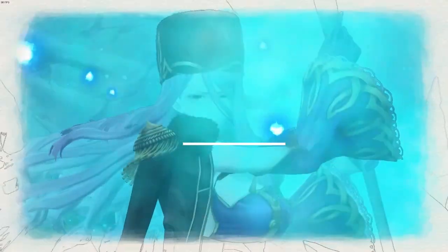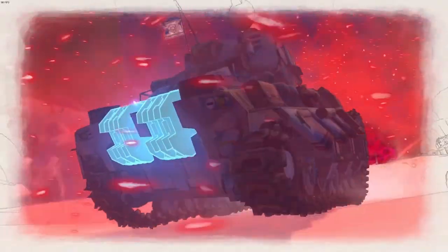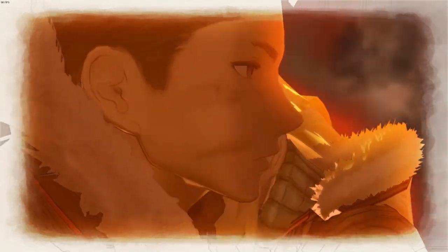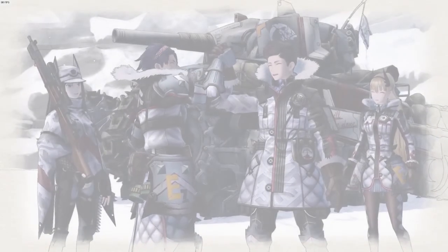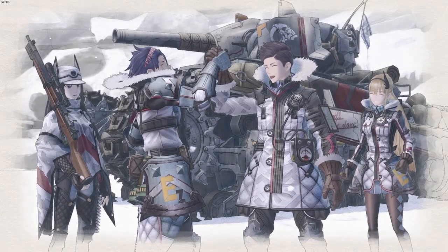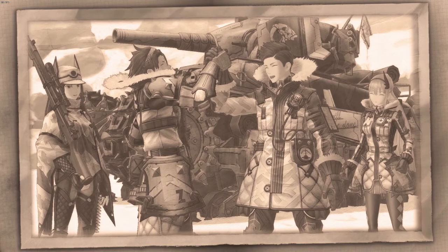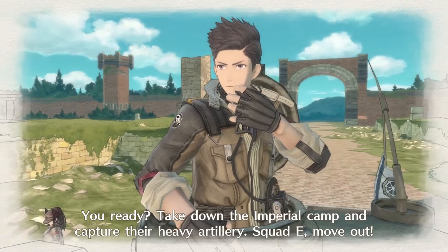Valkyria Chronicles 4 takes place at the same time as the original, so it's not exactly a direct sequel. You follow the story of a Federation Army Elite Ranger Corps squad designated Squad E. The game is told through chapters in a storybook style where cutscenes, events, and battles are all highlighted on every page as if the story was being written down in a journal or history book. Interactions between characters are told with dialogue and talking heads, with some cutscenes sprinkled here and there.